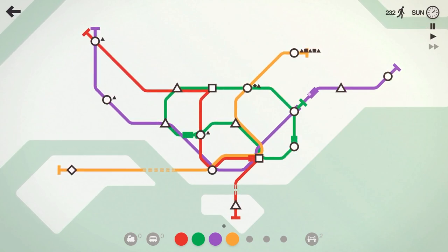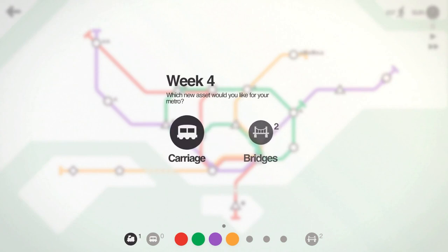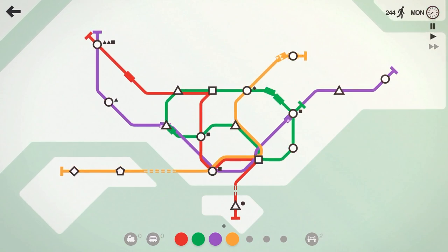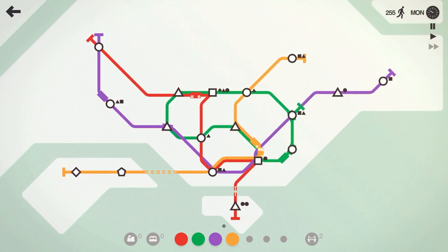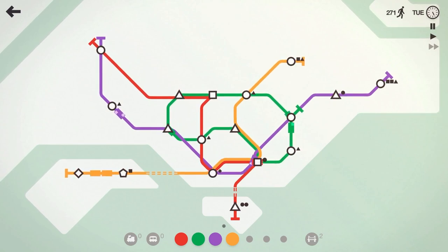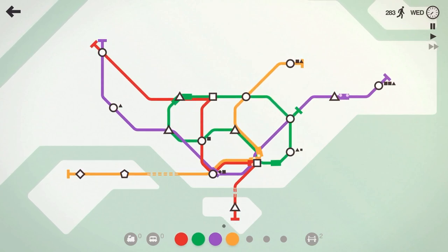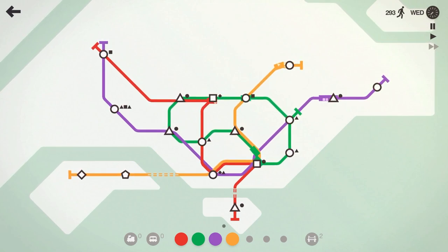We'll probably need a second train on the orange line soon since it has to cover two stations on its own. We don't even have a train on the orange line — let's pick up the locomotive and the carriage. Crisis averted. I accidentally dragged that train off the orange line instead of the purple. 265 people moved — probably around week three or four.